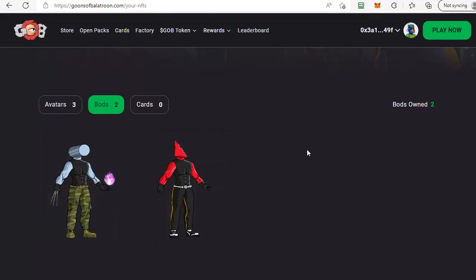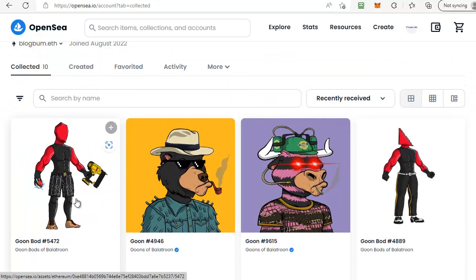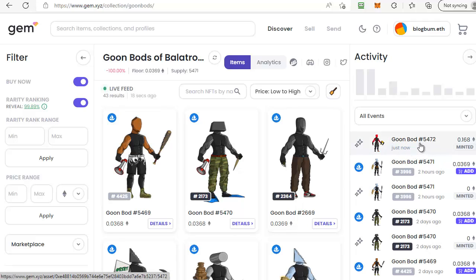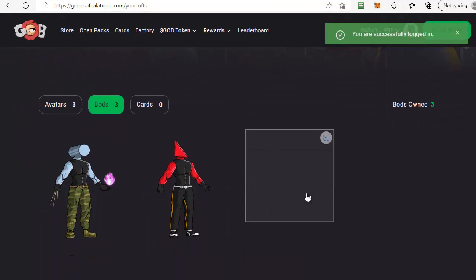Bear in mind it may take a little while to appear. If it's not showing yet, go to disconnect and then reconnect your wallet in a moment or two to refresh the screen. If we go across to OpenSea under my collected option and scroll down, there it is — my new body has already appeared. On gem.xyz in the feed we can see it too: body number 5472, just minted. Back in the goons account it's now showing three bods, so it has been minted successfully. That's how to mint your unclaimed goon body, how to check whether a goon has one, and don't forget to check the description for extra links — please like and subscribe, thanks very much for watching.